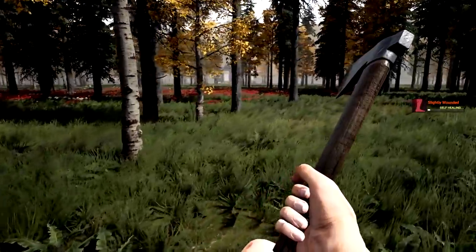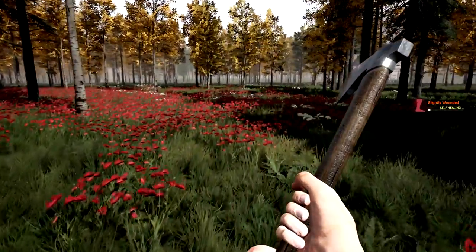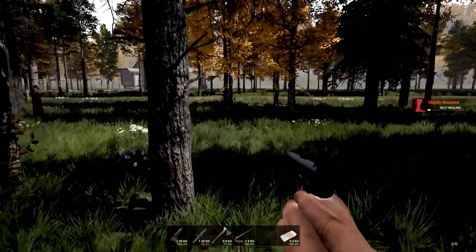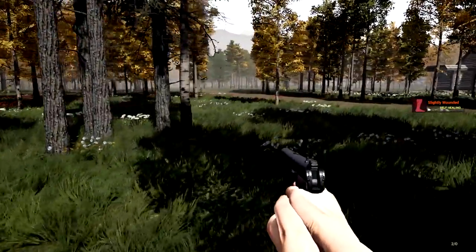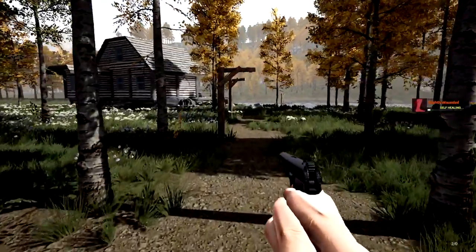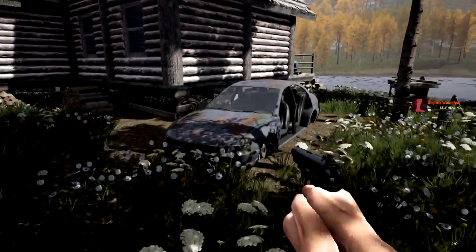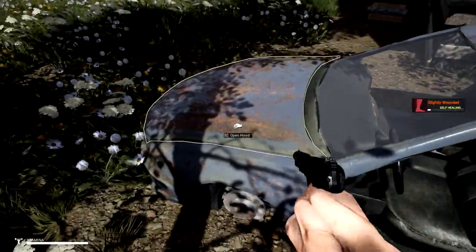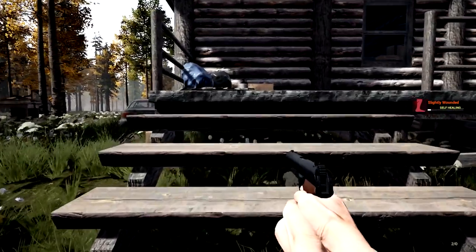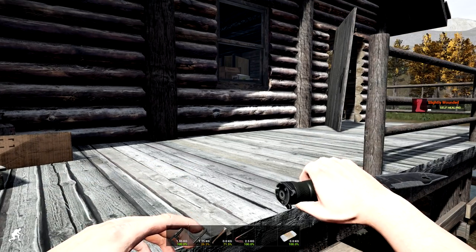I'm going to check out this one house back here — there's another cabin. Hopefully a vehicle nearby too. We'll keep our eyes out for bears or any bandits that may be around. There is a car in front of that. The mist is not out, and I'm not running whatsoever. I am kind of cold, I need a fire soon. There's infected inside! The stairs are right here. Let's see if we can get these guys out — or do a stealth kill. We're going to crouch.